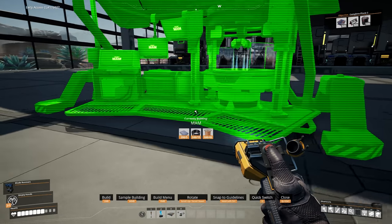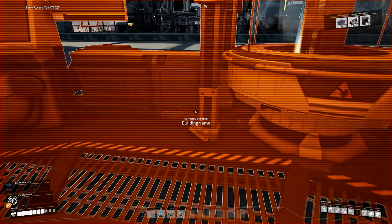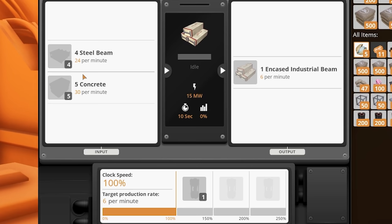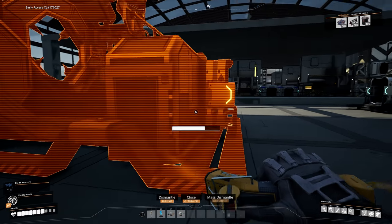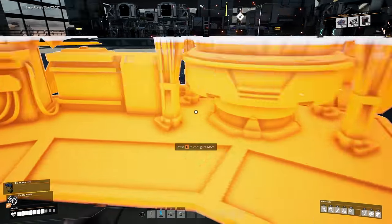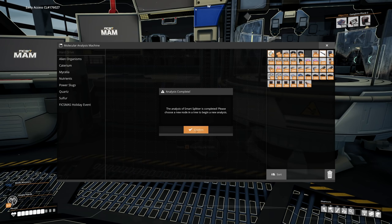Next, because we have copper sheets and Caterium wire being made, we're going to head into the Caterium branch and unlock smart splitters. We've got to wait for that now. By the power of editing you get to skip this time and I've got to sit through it — 4 minutes 20. And there we go, we now have the smart splitters.